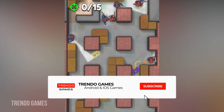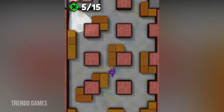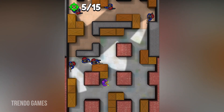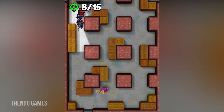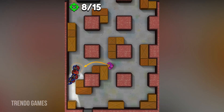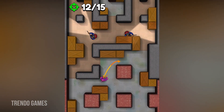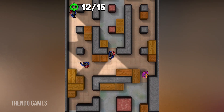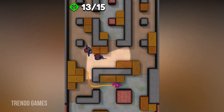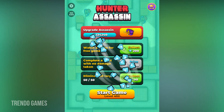Hello everyone, welcome back to my gaming channel. Now I am playing Hunter Assassin. In this level we have to hunt 15 hunters — that's the main concept. We have to hide in this game because the hunters on the opponent team are carrying guns. 12 hunters are over, more three are there, and then the 451 level is complete.